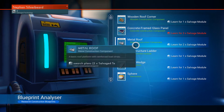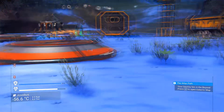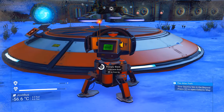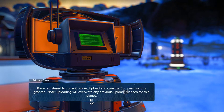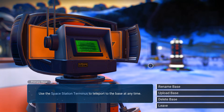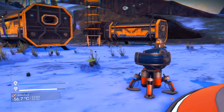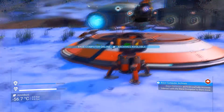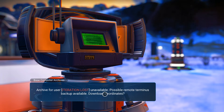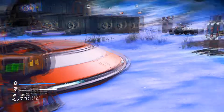We've got a wooden roof and a metal roof - I think we'll take those as well. I also want to check on this base mission to see if it's still moving forward. It says rename, upload base, delete base, teleport the base at any time. It's giving me an automated archive recovery message - archive for user iteration lost, unavailable, possible remote terminus backup available, download coordinates. Did I do a mission like that quite recently?